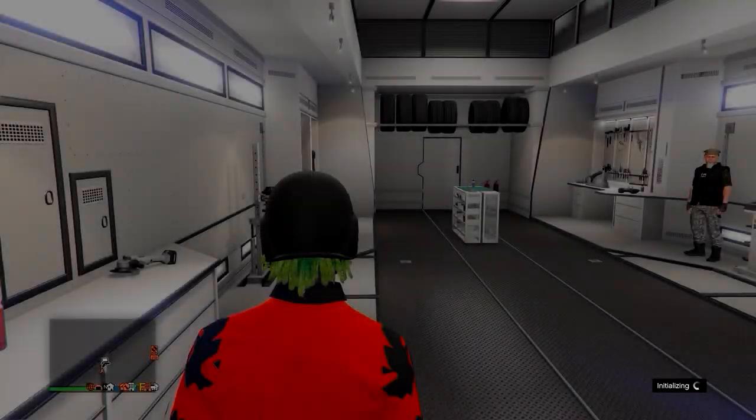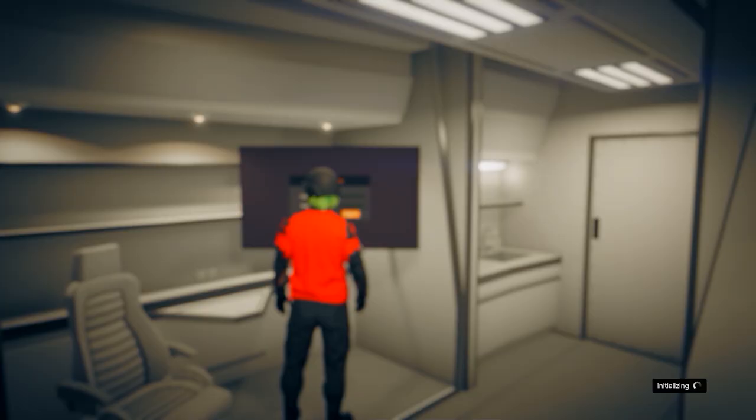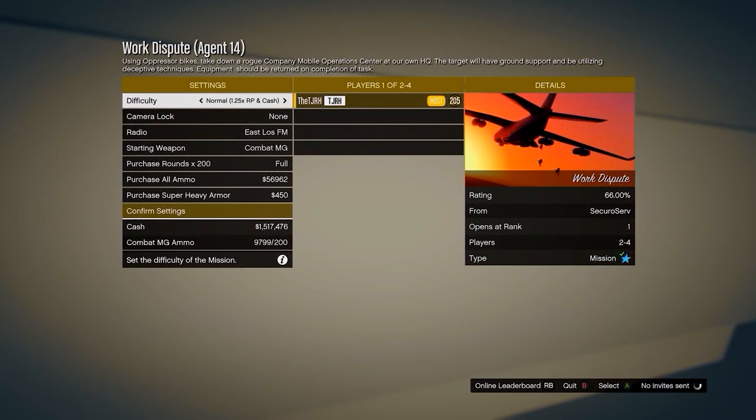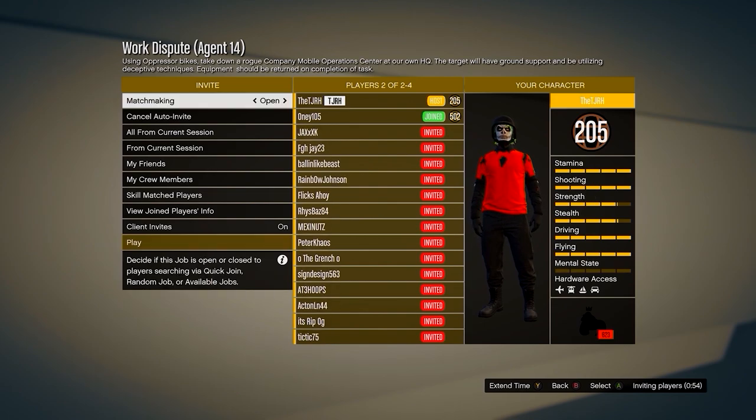I'm going to start the video off by showing you the easiest way to get the black joggers, since a lot of these outfits require them. You'll need to go to your MOC, go on the computer in the back, and start the mission called Work Dispute. In this menu, invite someone and then start it up.